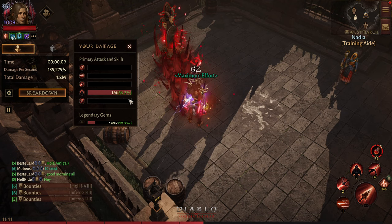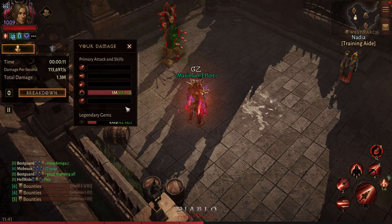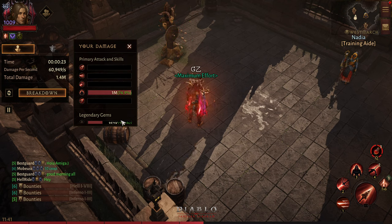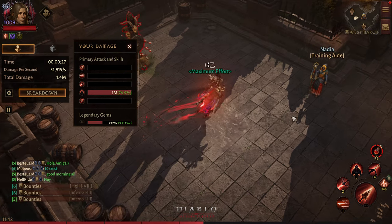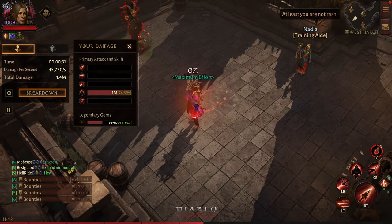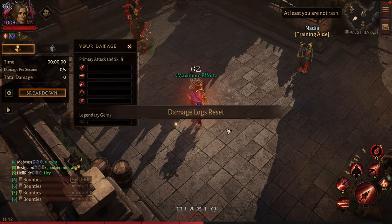This is the damage output of Vengeance itself - one million. That's it. The gem was doing 200-something, then 300, and it keeps going up. Yeah, because Seeping Bile has been triggered as well. But one million with this new chest piece.